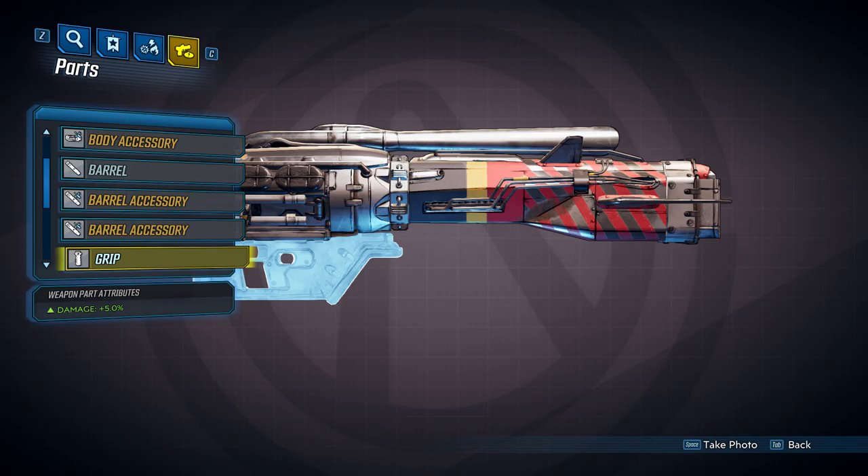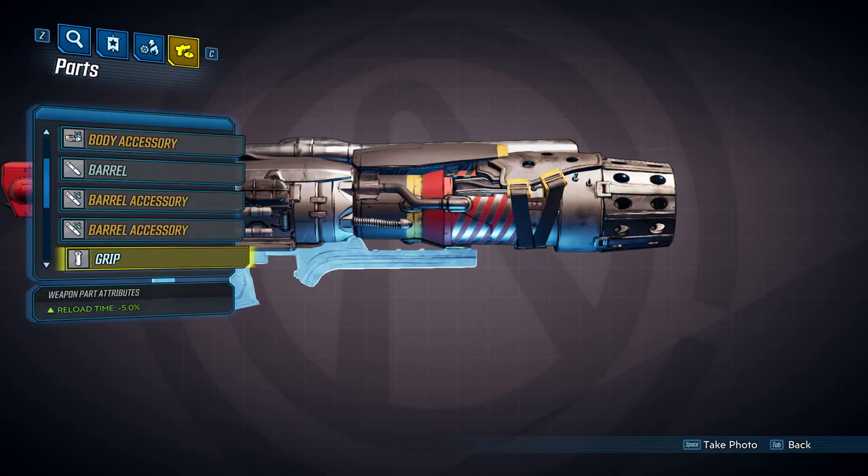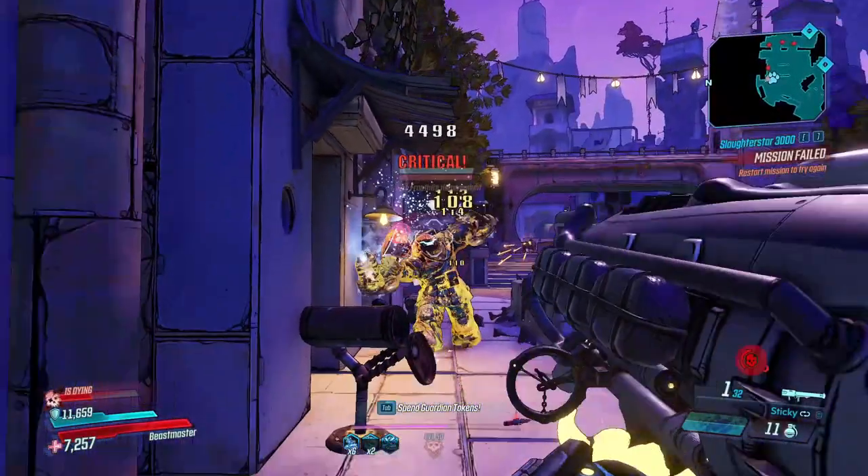Now that we're done with the barrels, we're going to take a look at the grips. The first grip will increase your damage by 5%, the second one will increase your fire rate by 5%, and the third one will decrease your reload time by 5%.